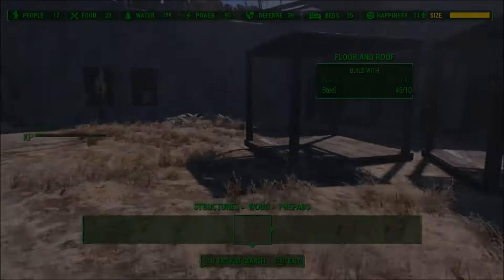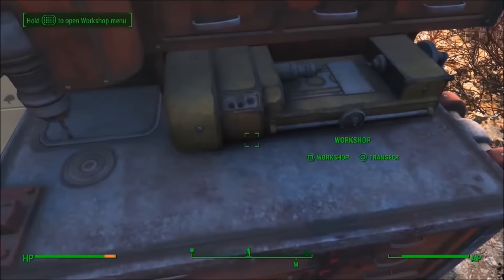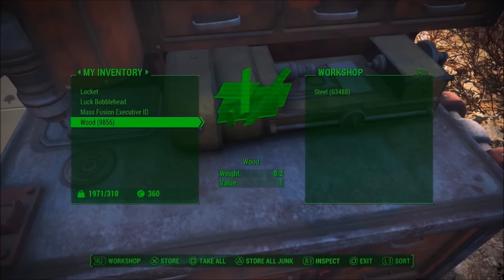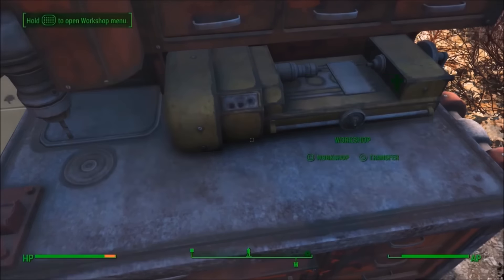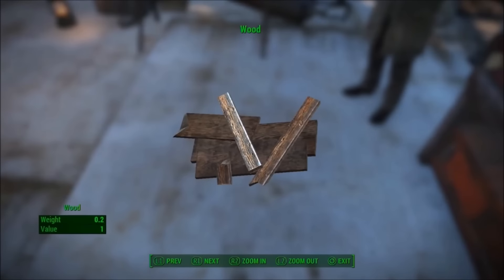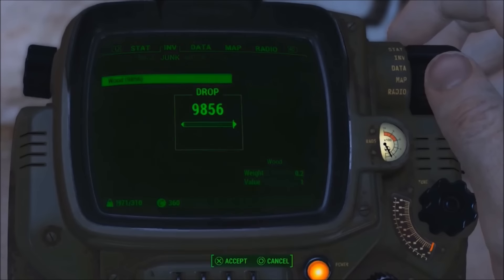Let's move into the number two spot. Alright guys, this is a duplication glitch. Empty out anything you have in your workbench — this is a required step but it makes it a lot faster. Choose the item you want; I chose wood. Once you've chosen whatever you're using, just drop it on the floor.